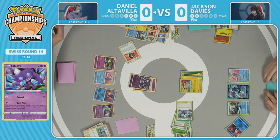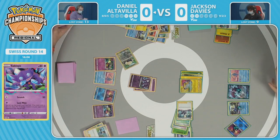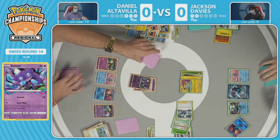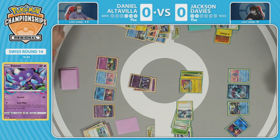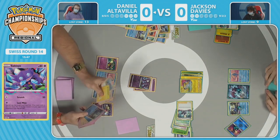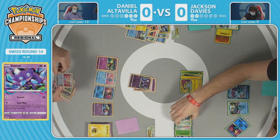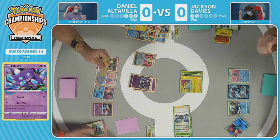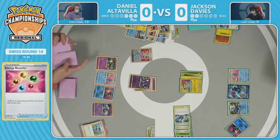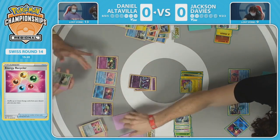My math isn't quite where it needs to be — is this a two prize turn or a three prize turn? Heavy Ball looking through prizes too. Daniel needs one more piece — can he find Snorlax? We've seen this so much at the finale of these lost zone mirrors where Snorlax is so important — a Pokemon that cannot be one-shot because of so much base HP. This is still the first game, and so much strategy and counter plays have gone into this situation.